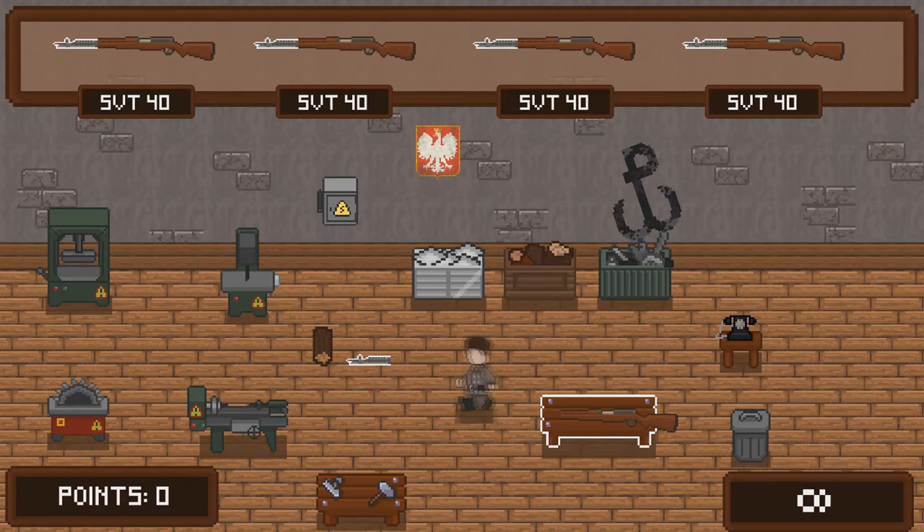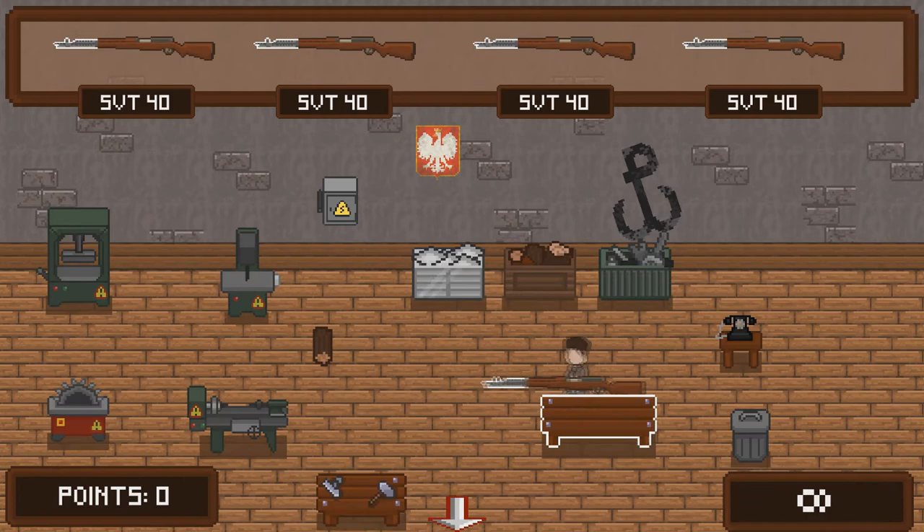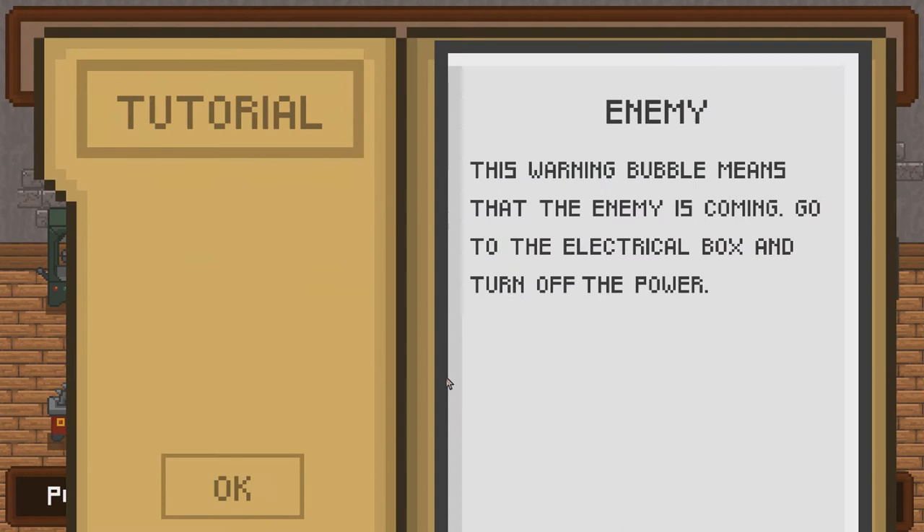Grab the crate and go to the belt conveyor. Put the weapon on the belt conveyor. The warning bubble means that the enemy is coming - go to the electrical box and turn off the power.